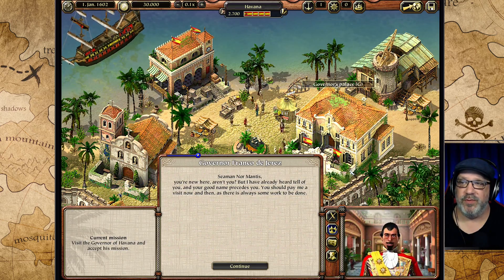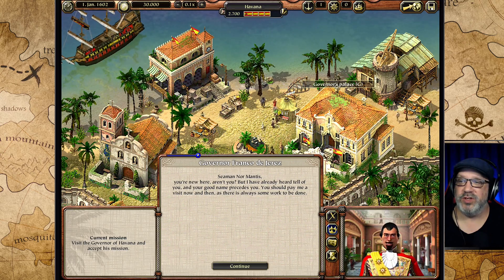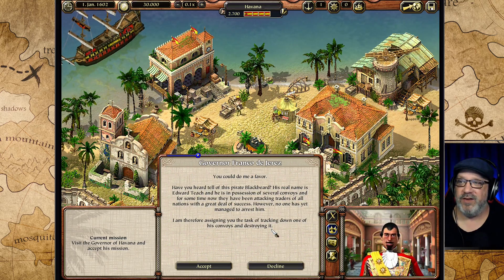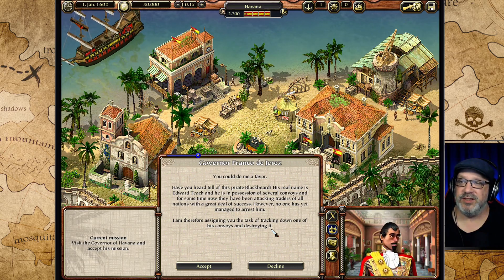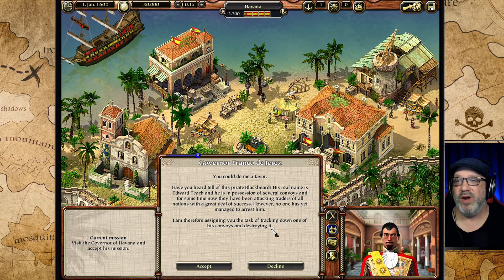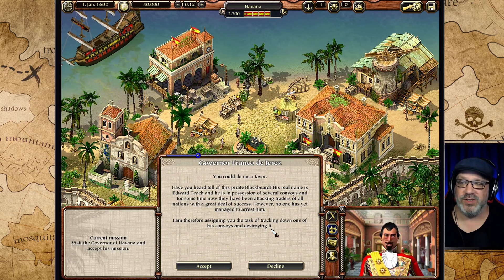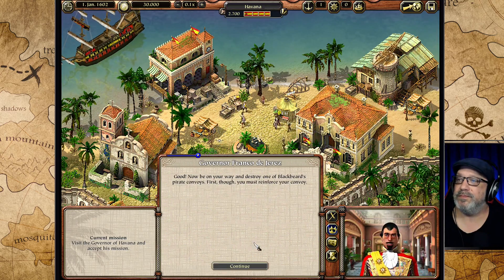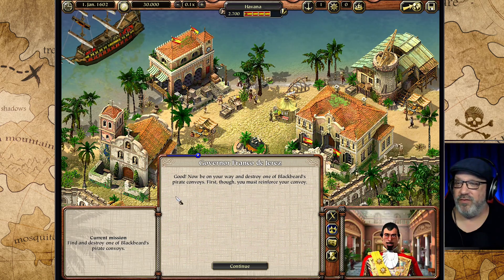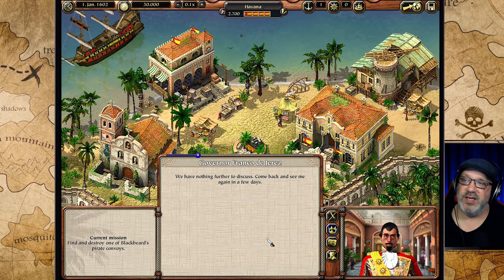The Governor says: 'Seaman, you are new here, aren't you? But I have already heard tell of you and your good name precedes you.' He tells us about the pirate Blackbeard - his real name is Edward Teach - who possesses several convoys and has been attacking traders of all nations with great success. No one has managed to arrest him yet. The Governor assigns us the task of tracking down one of his convoys and destroying it. We accept the mission.